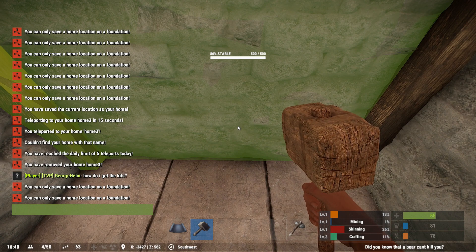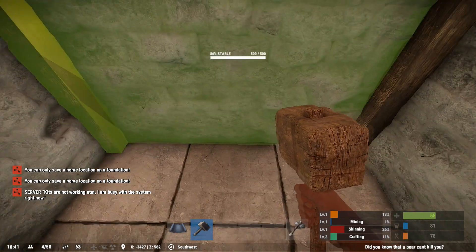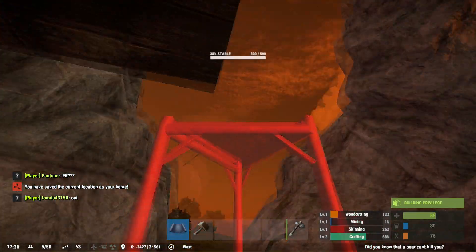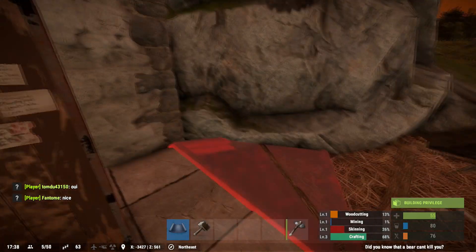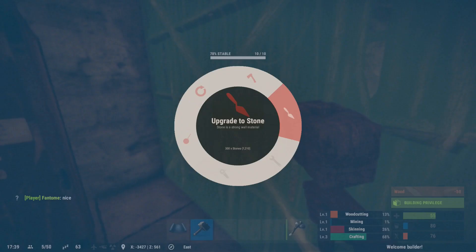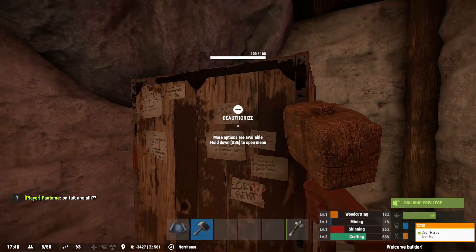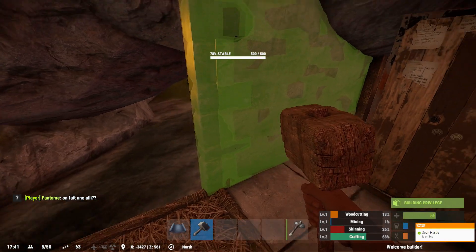Normally you would want to get into a bigger rock — preferably something you can fit like a two-by-two in, maybe even two stories high. I just saved my current location right here, which is also inside of the rock. I had to place down a tool cupboard so that I was able to get out, because I blocked myself in without the proper permissions.